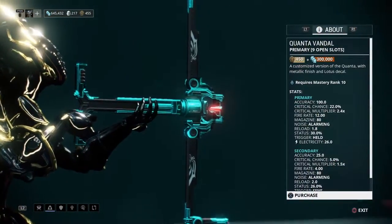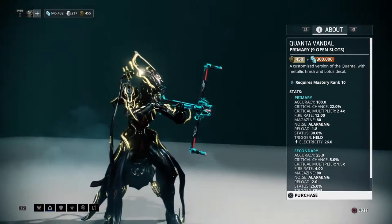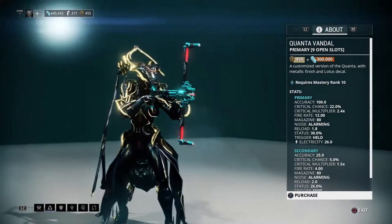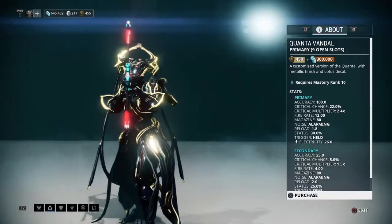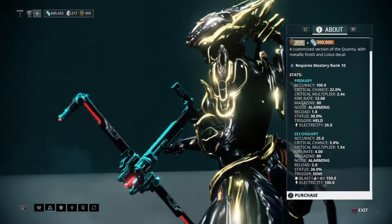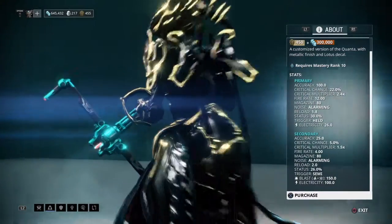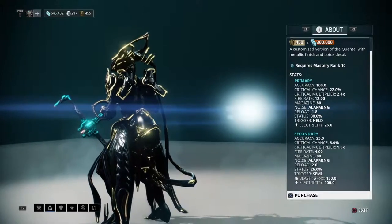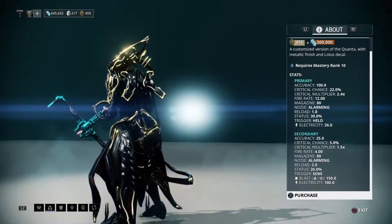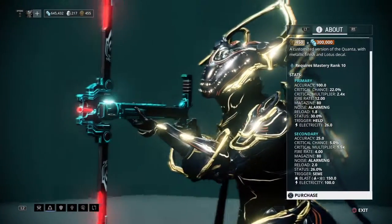This video is about the Quanta Vandal, which is a weapon you can buy from Baro Ki'Teer. It's a pretty decent weapon actually. It's a lot of fun to use and it's frying left and right, so if you have the chance to pick this up you should absolutely do so. I really recommend this weapon.